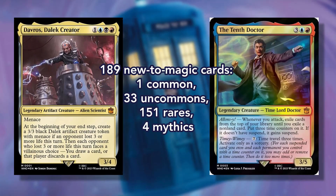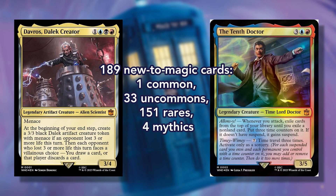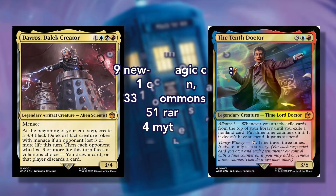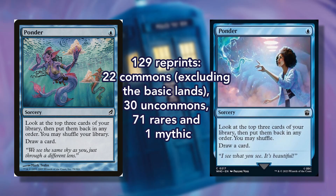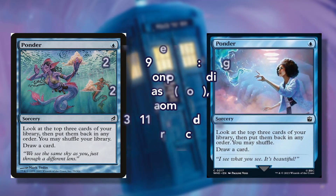All cards, whether reprints or new, will feature Doctor Who inspired art. This expansion contains a total of 189 new-to-Magic cards: 1 common, 33 uncommons, 151 rares, and 4 mythics. There are also 129 reprints with 22 commons excluding basic lands, 30 commons, 71 rares, and 1 mythic.